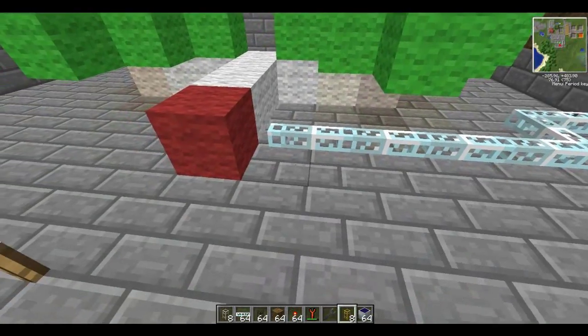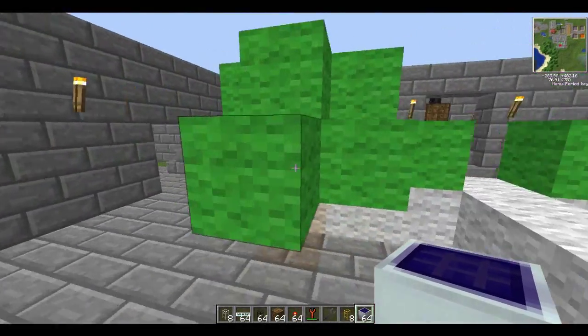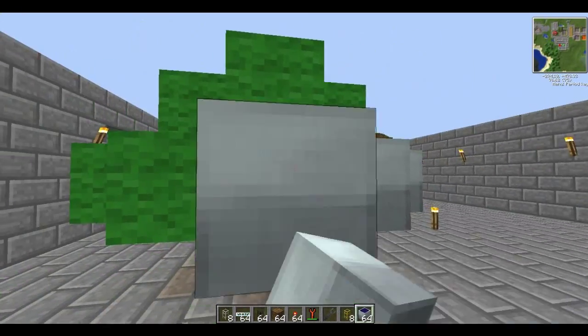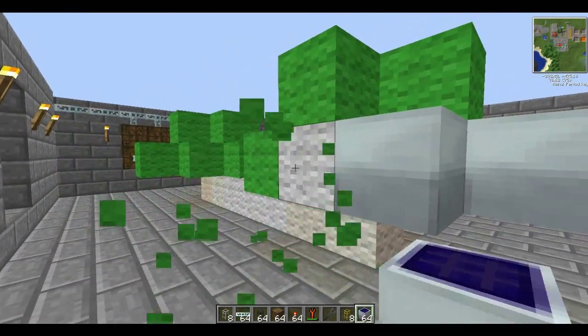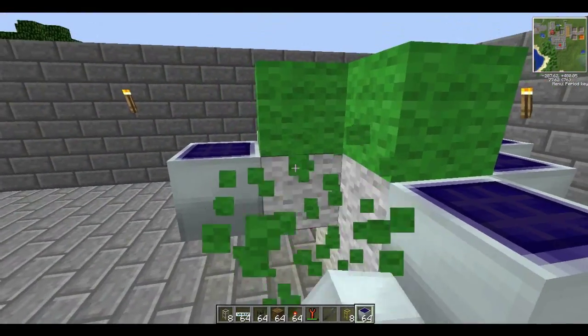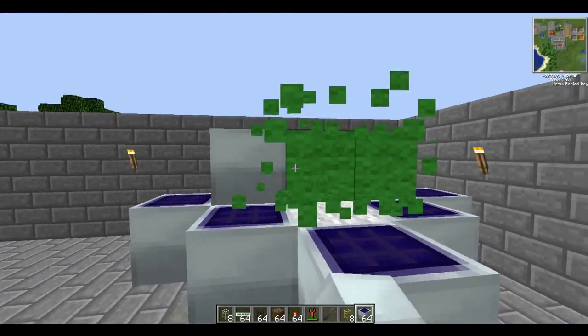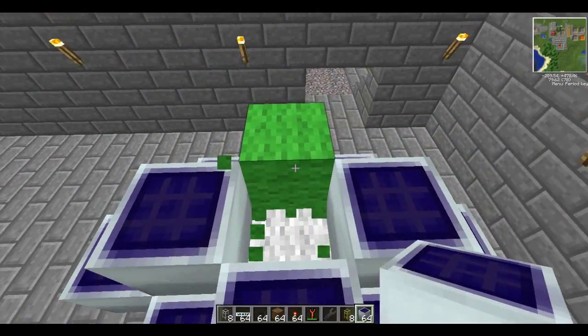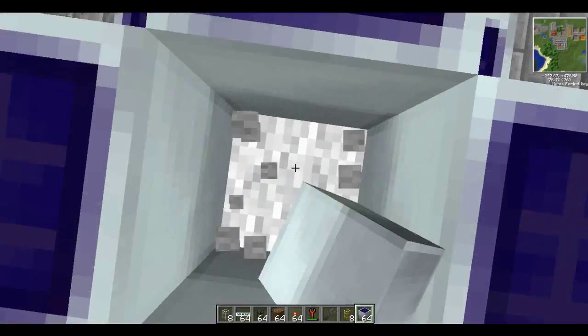Here we're going to set up these solar panels, so I'll replace all these green blocks with solar panels like so. This isn't the most efficient way to set them up, but it is one of the easiest ways.